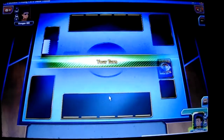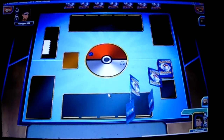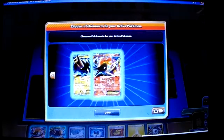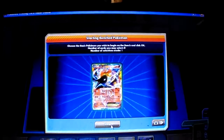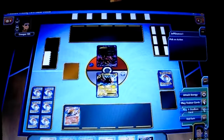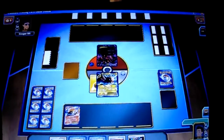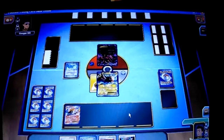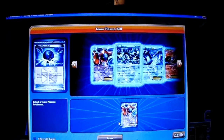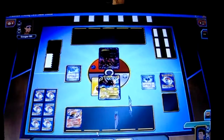I'm going to choose to go first. I have Zapdos and Moltres — I'm going to start off with Zapdos and drop the Moltres to the bench. Perfect matchup with their setup. I'll attach the Lightning Energy and play Plasma Frozen City with Deoxys.